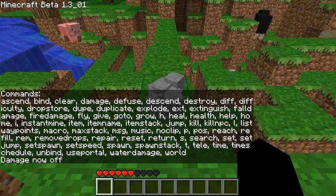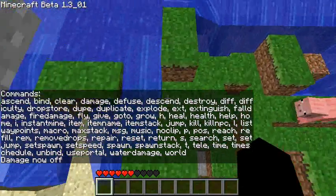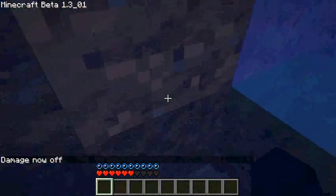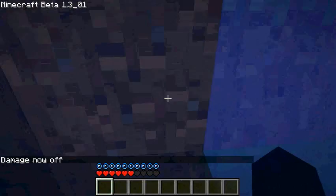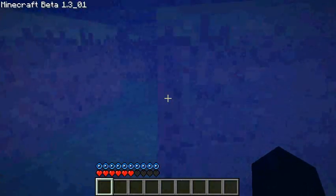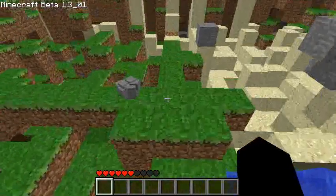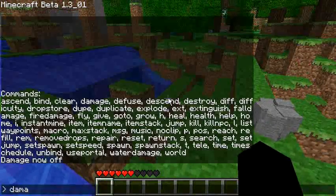Next command is 'damage', which turns damage on and off. So now I can't receive damage — no water damage, no fall damage. If I get stuck in a block I won't die, all that cool sort of stuff. Just going to turn damage back on.